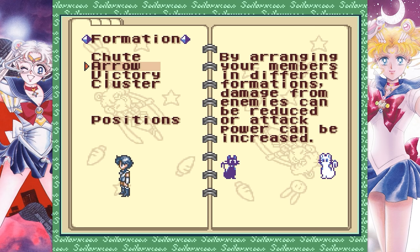The first is to put Sailor Mercury at the absolute front of any formation. I would go with arrow formation, but cluster works as well. You just have to be at the front.